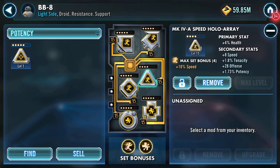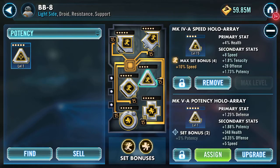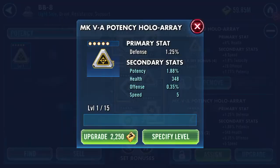Good evening. I'm going through toons with four-dot mods, and as you can see BB-8 has a four-dot speed mod currently with health. I've got a defense one here that's showing five. The way I'm viewing this is I may drop three speed, but I've got the potential to upgrade my galactic power. The only way we're going to find out is to upgrade this mod, so let's have a go.